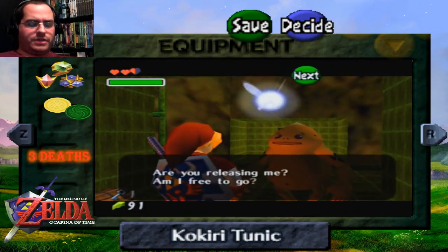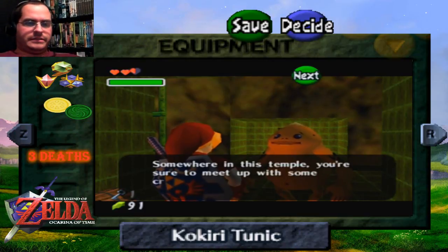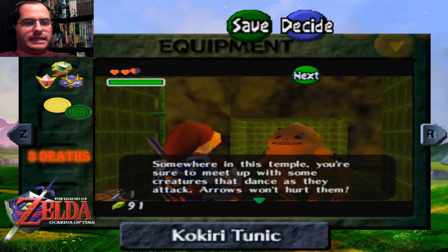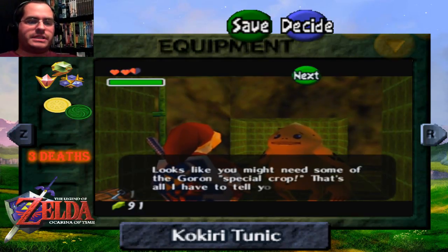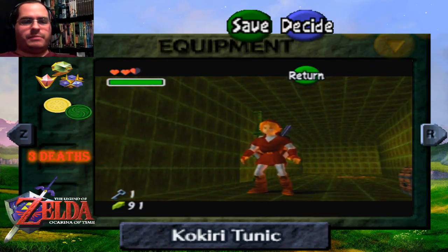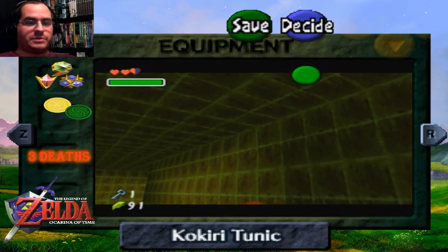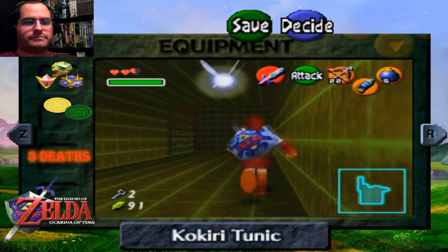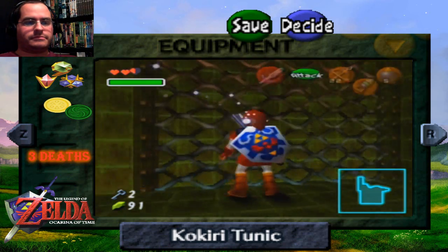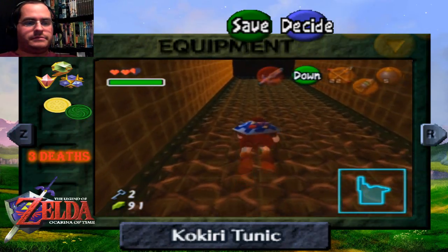That's all the Gorons you can save on this particular floor — you have to go higher up in the dungeon to save more. This is the last Goron you save right before the mini-boss, so of course this one tells you how to beat him: you're going to have to beat him with bombs. Seems like everything in this dungeon is all about bombs, because that's what Gorons are all about.